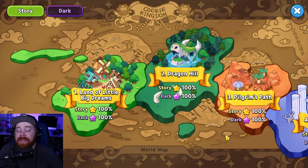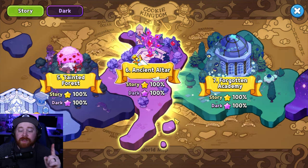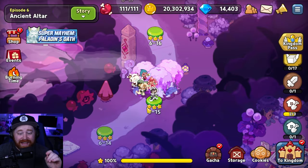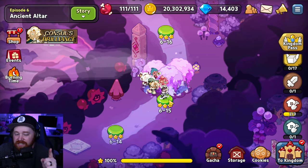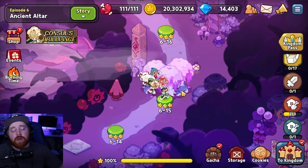The very first step in order to unlock the quest line for the Hall of Ancient Heroes is a prerequisite. You have to have beaten Episode 6-15. You don't need to beat all of Episode 6 — you just have to beat Stage 15 in order for the quest to even unlock.